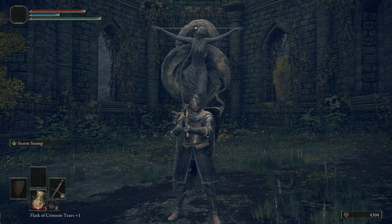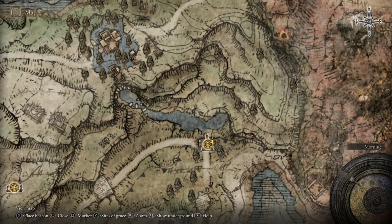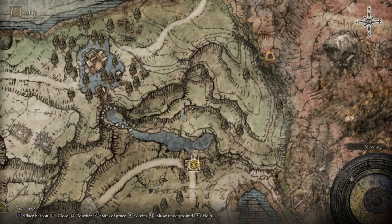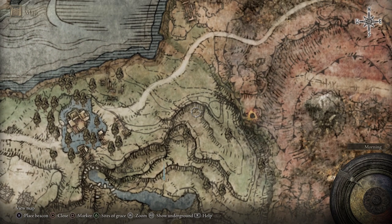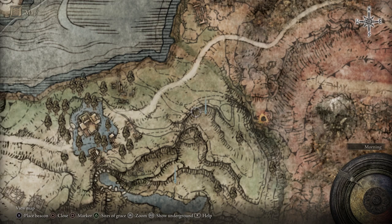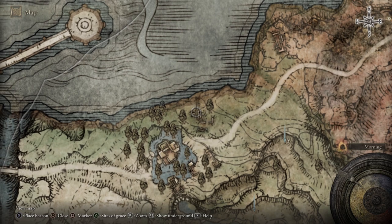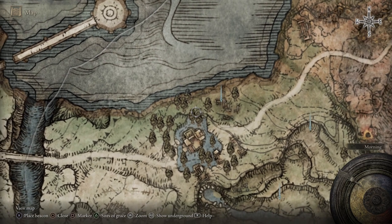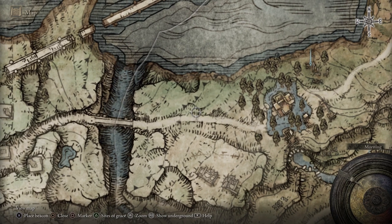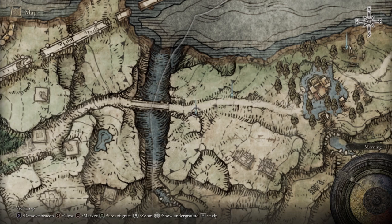Before we do that, let's go ahead and go into our map and put down a few markers. Here's going to be our first one, and then up here we're going to put our second one, over here our third one, right about here we'll put four, and then right here five.